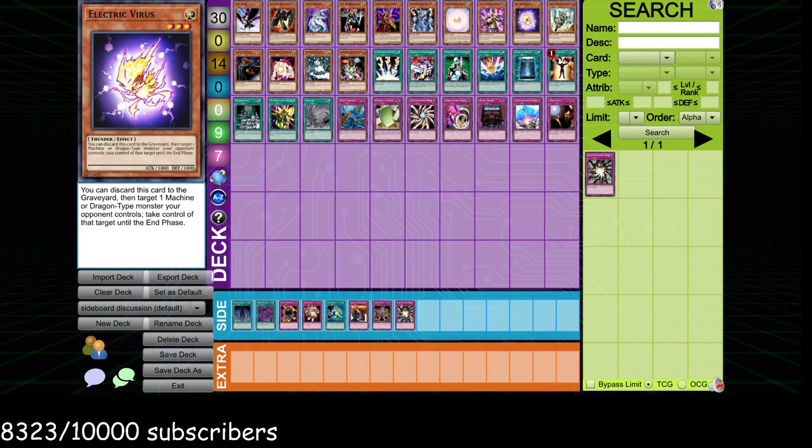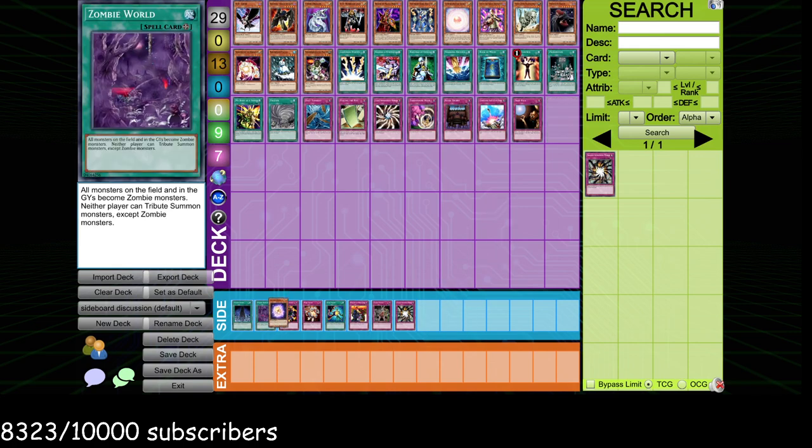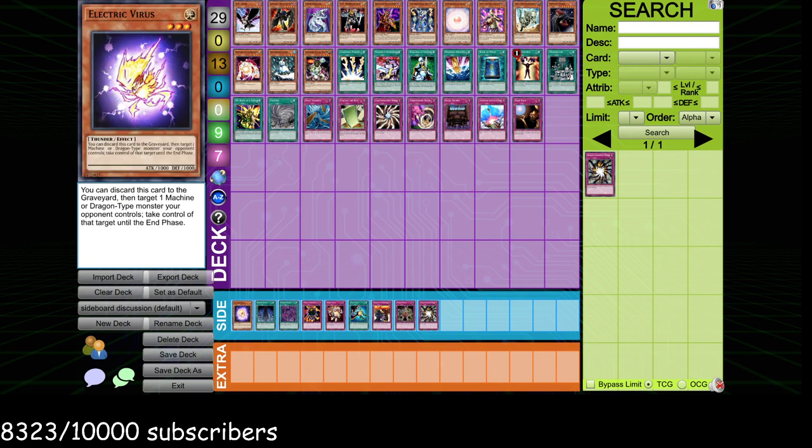Electric Virus: as a dragon player I hate when people side this, but it is really insane versus Dragons. It's okay versus Machines — you're going to proc Machina Fortress's discard effect when you target it, but it's still good enough. It's mostly for dragon matchups and pretty narrow. Something interesting: if you do play Machines, you can board in Electric Viruses in just about any matchup because they're going to Cyber Dragon and Chimeratech you, and you'll get an opportunity to steal a big Chimeratech. You can pretty much board in Electric Virus every single game with Machines.